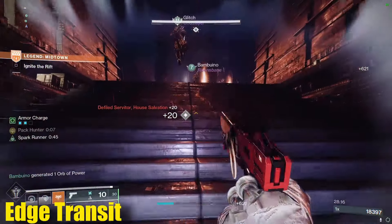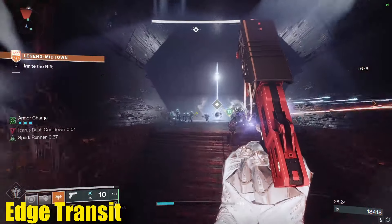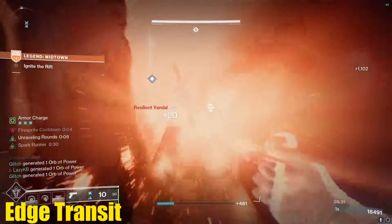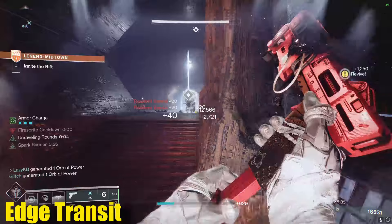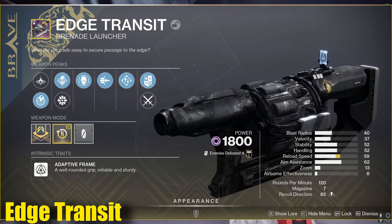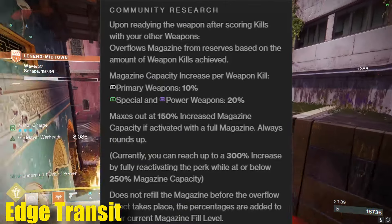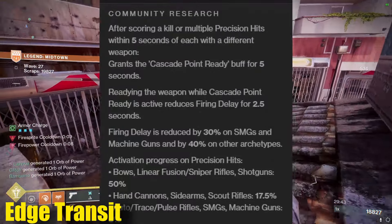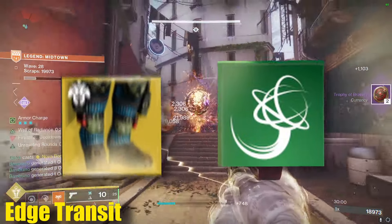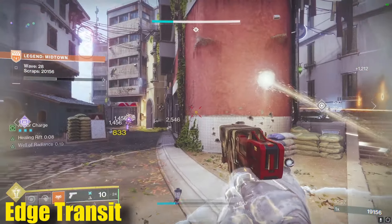I made a video specifically on Edge Transit not long ago, however they have since released some nerfs for Deconstruct, so my take on that is going to change quite a bit. We'll start off with the single perk options because that's realistic for more people. You pretty much want to have Bait and Switch no matter what now — it's by far the best fourth column perk for DPS. Then you've got two options for your third column: Cascade Point or Envious Assassin. Envious Assassin makes it easier to maintain your DPS without any reloads, whereas Cascade Point allows you to do your damage much faster but requires instant reloads like Rain of Fire or Grapple Reloads.